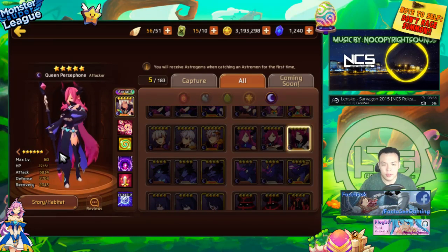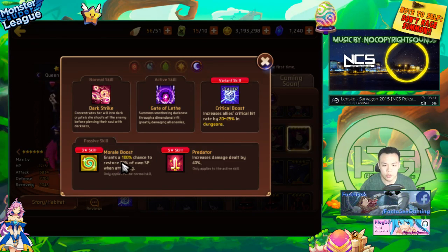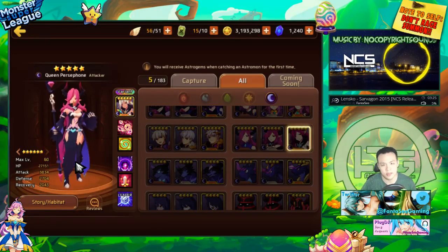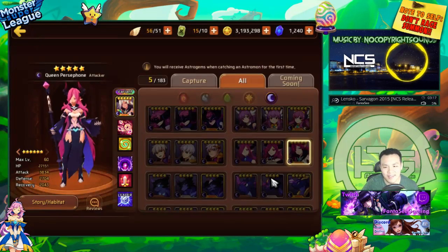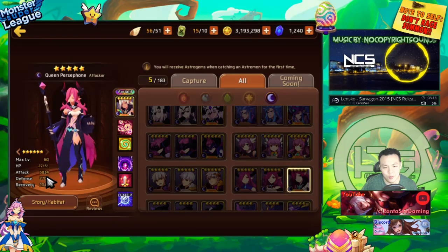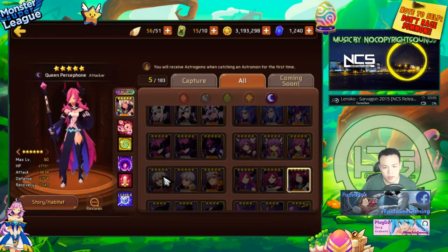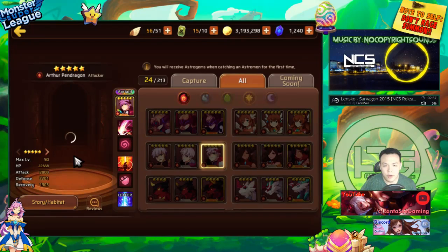Dark Persephone is probably the strongest AOE nuker in the game. There are stronger single-target nukers like Dark Atito, but she is the strongest AOE nuker. She has morale boost and predator, which increases her attack damage by 40%. She's dark type so she has 100 base crit damage and 3,800 base attack — she hits incredibly hard. When she gets her AOE off, everything's dead. She has high HP and defense, and none of it went into recovery.